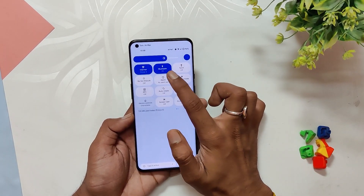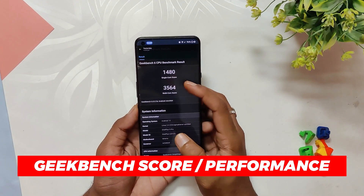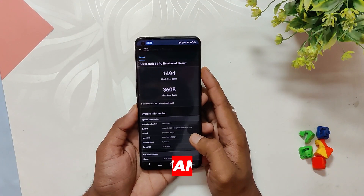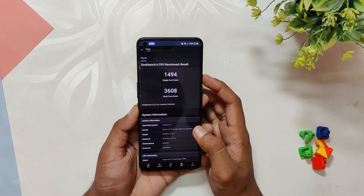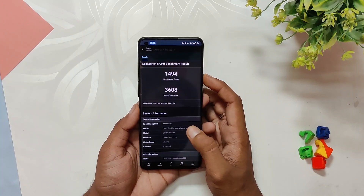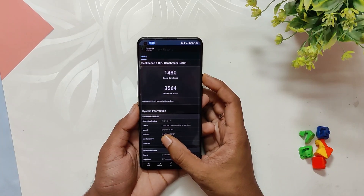The lightweight nature of this ROM contributes to its excellent performance. In terms of Geekbench scores, in single core it scored 1494 and in multi-core it scored 3600. These scores indicate a significant improvement over OxygenOS 13, where the single core scores were around 1000 and the multi-core scores were around 3200.